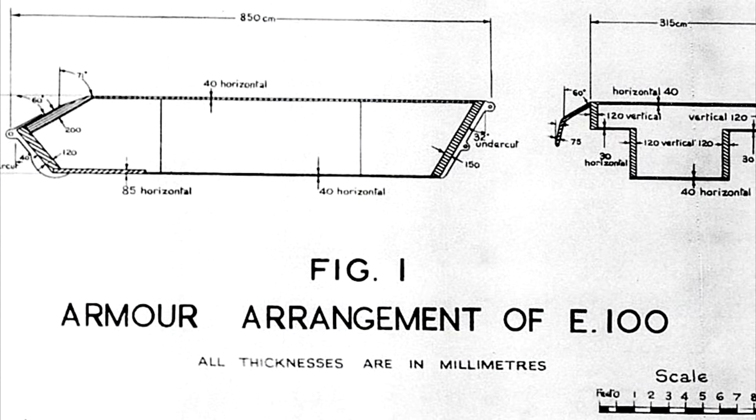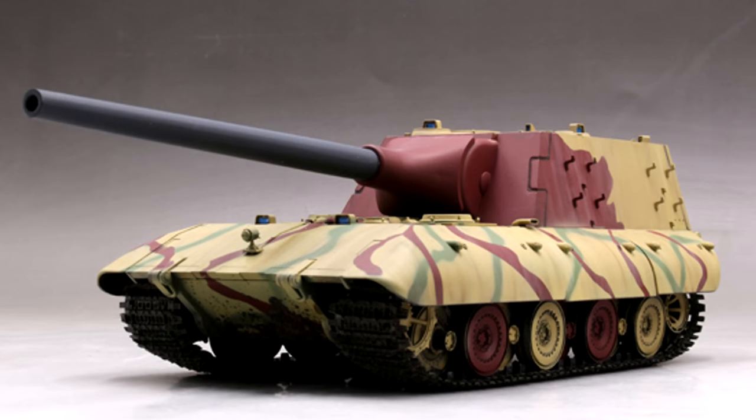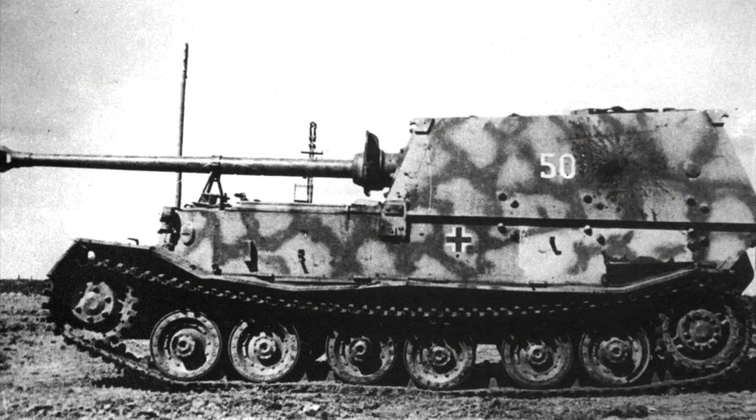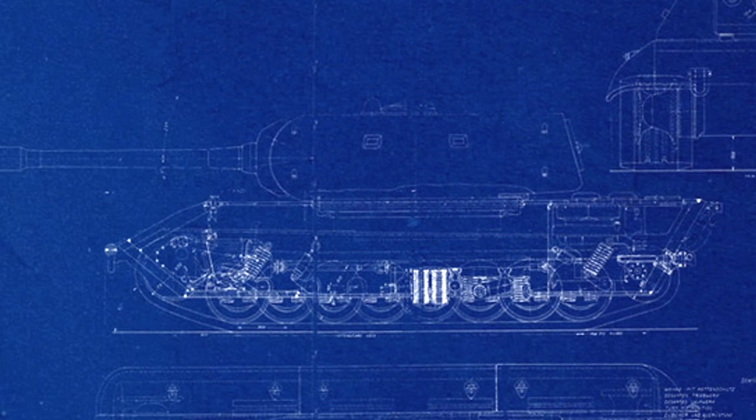The only drawing that remains showcases a proposed mounting method for the 15cm weapon onto the E100. We can still make some educated assumptions about how this vehicle may have looked. The main question is whether it would have had a rear-mounted superstructure or one mounted in the center. When we consider that the turret for the E100 was planned to be mounted in the center with the engine behind it, this lends credibility to a centrally mounted superstructure — like that seen on the Jagdtiger. This would also make sense if a later layout of the E100 featuring both a rear engine and rear transmission were used for the assault gun design.